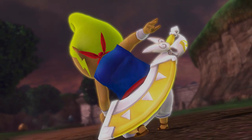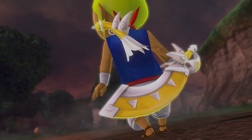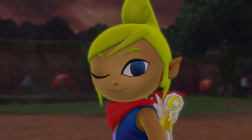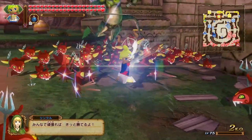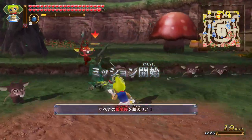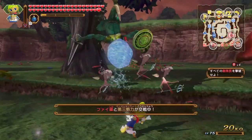Coming from the Great Sea, the charismatic pirate captain Tetra is here, and she's ready to use her skills as a buccaneer, as well as some mysterious magic that is hiding within her to take down her enemies. Let's take a closer look and find out just what Tetra can do.